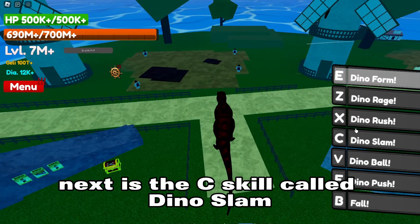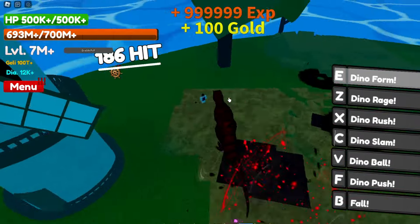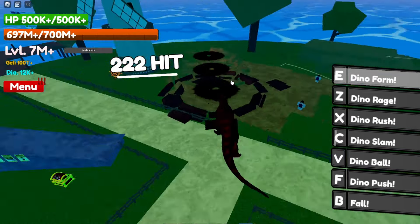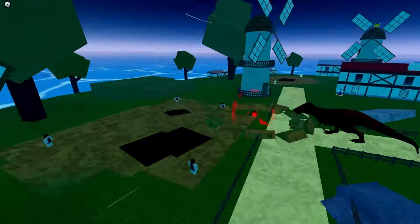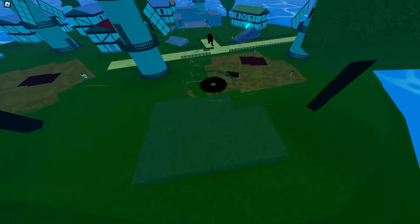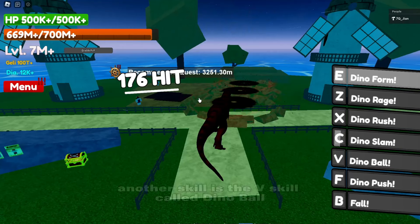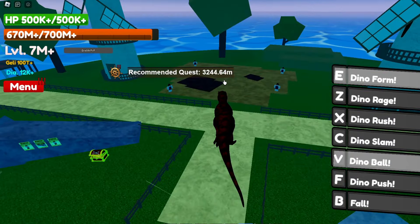Next is the Z skill called Dino Slam. Another skill is the V skill called Dino Ball.